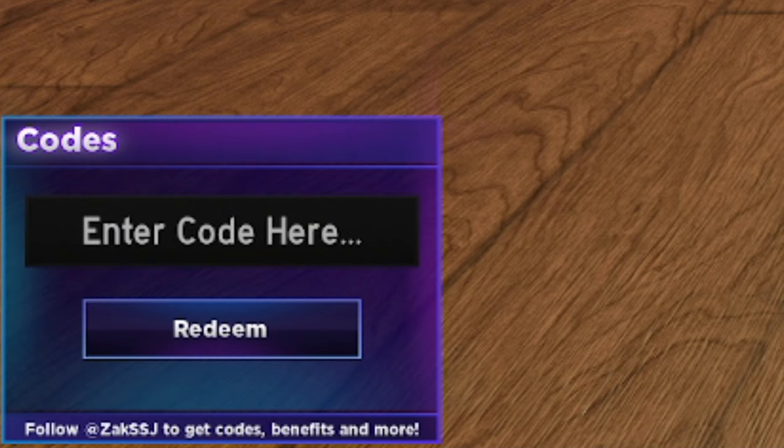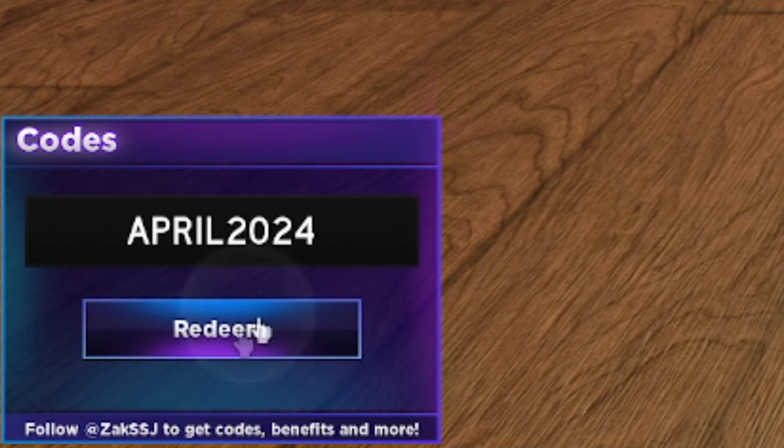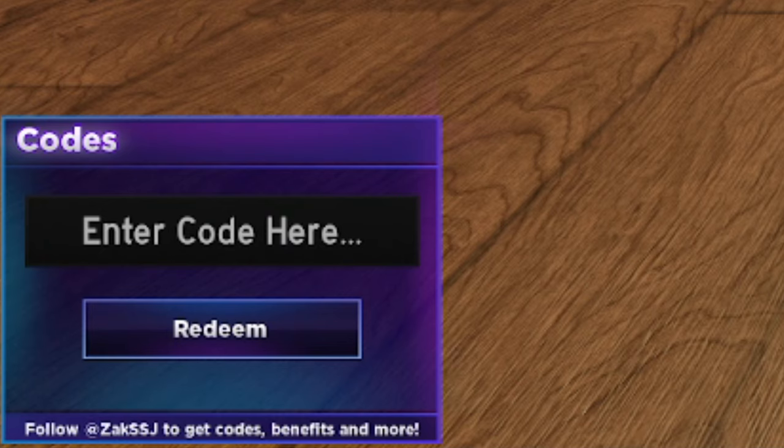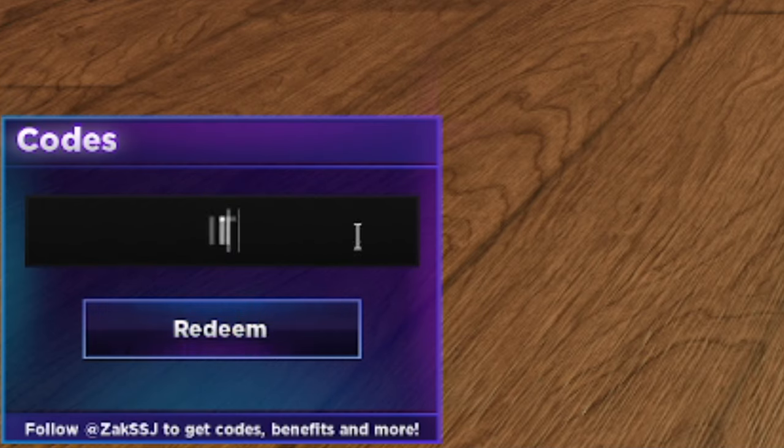I'll start from the newest to the oldest codes. Let's try 'april2024' first — I know it's probably not going to work, and nope, it's invalid. But a working code is 'wowzer620' with an exclamation mark — W-O-W-Z-E-R 620 exclamation mark. There you go, successfully redeemed! It does work, so go ahead and get it for yourself: wowzer620.